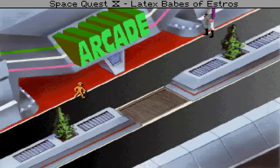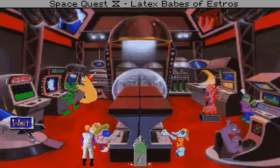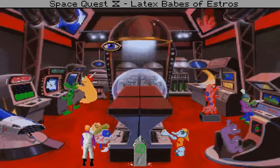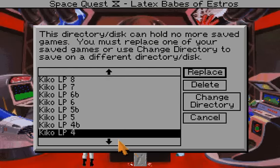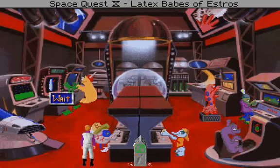Now that we've distracted the guards, they aren't in here anymore. And we can use the pod. You give the time pod a long glance. It resembles an overgrown titanium tennis shoe. If we were to use that now... in fact, no! I'm going to show you that. Because it's funny. Let's play some Astro Chicken, shall we?